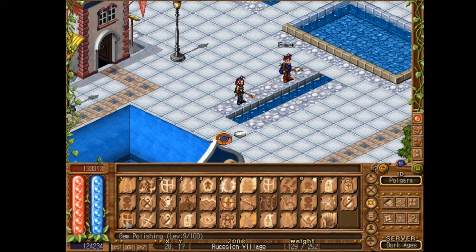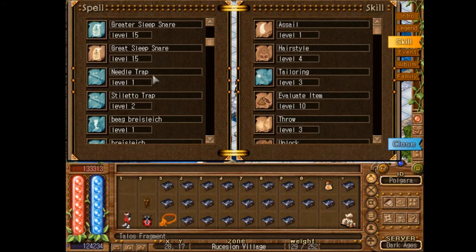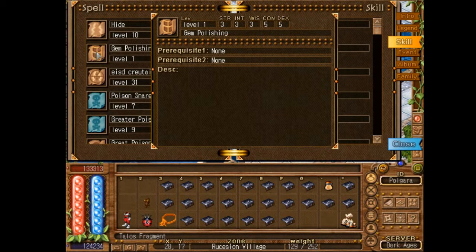I've got a spell called gem polishing — all rogues can learn this. Here in the spells pane, this is the stats a rogue needs: 3-3-3-5-5. Very easy. It's level 4 to learn gem polishing.